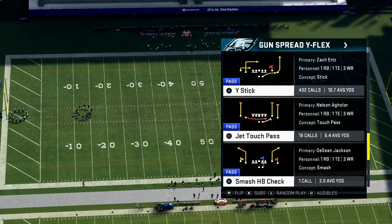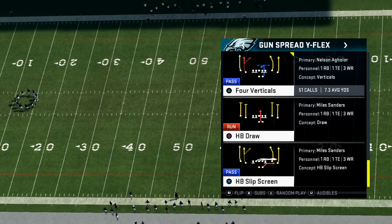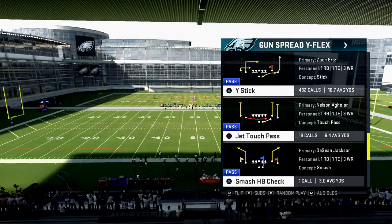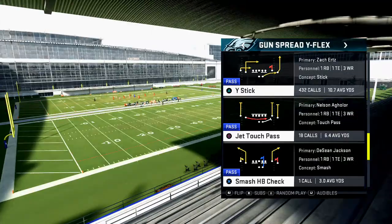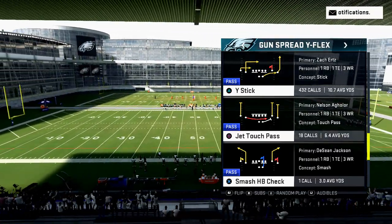From Spread Wide Flex, the play is Why Stick. You see this fade route — it's different from most routes. Four Verticals has a fade route, and Stick has a fade route, but it's a very subtle yet massive difference. That stick route is one of the best routes in the game, especially for man-to-man coverage and especially in head-to-head.